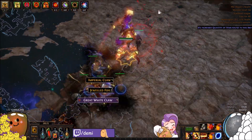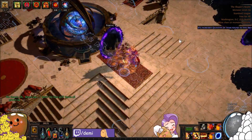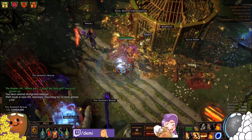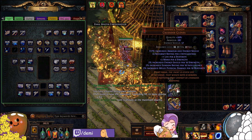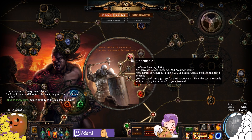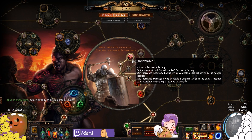We did it! There's the Shaper kill — which was really slow due to my massive amount of invulnerability stages, but that's okay. Let's talk about the character, skill tree, and all that good stuff. You're a Juggernaut — to be tanky, be a Juggernaut. You get Undeniable, which gives a bunch of free accuracy and attack speed along with some damage if you've crit in the past eight seconds, kind of like Elemental Overload but weaker. You also get more accuracy based on strength.